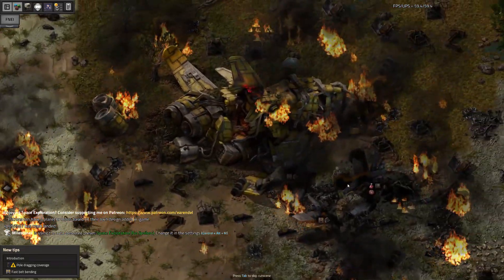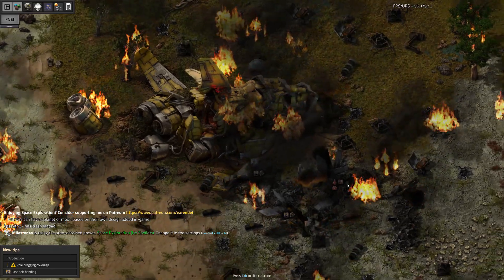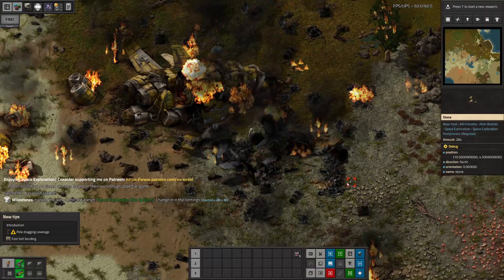Factorio space exploration. I've crashed on a foreign planet far from home. I will need to gather resources, research things, build a spaceship and get out of here.